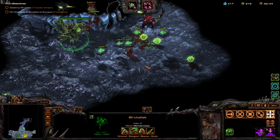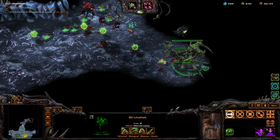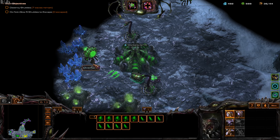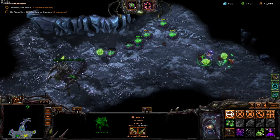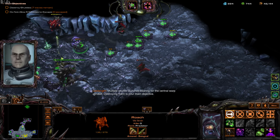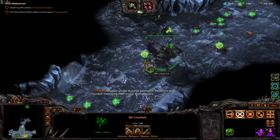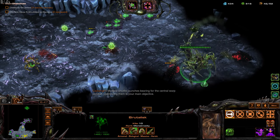Because of the Diffusion mutator, air enemies will also be damaged by Toxic Nests. Let's try to get the other enemies into the Toxic Nests and start saturating this base. I didn't realize there would still be enemies here trying to sabotage me. Let's try to get our second Brutalisk.